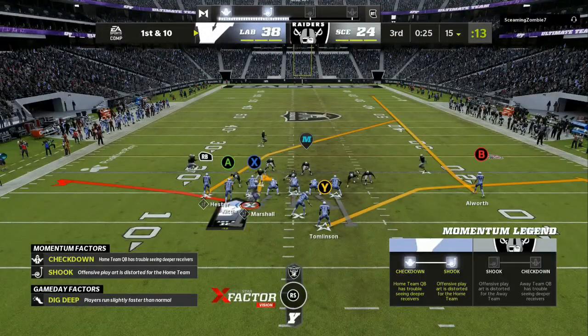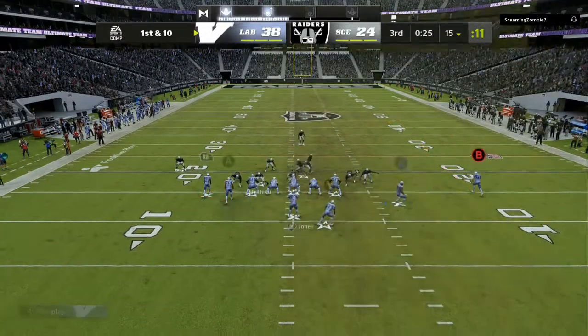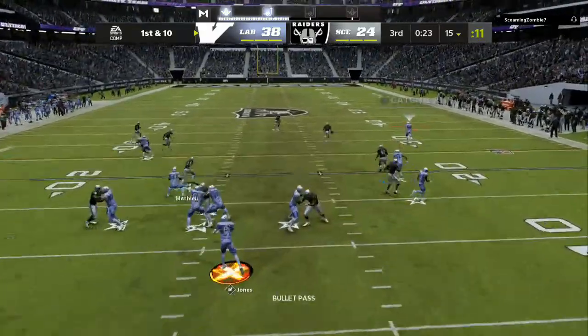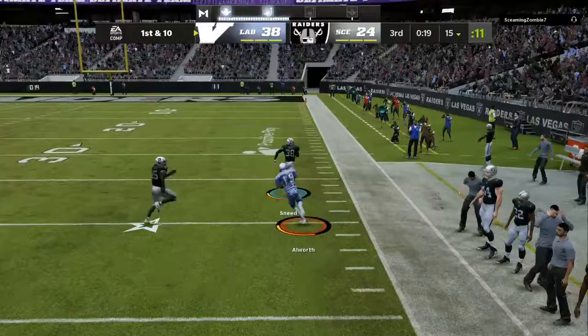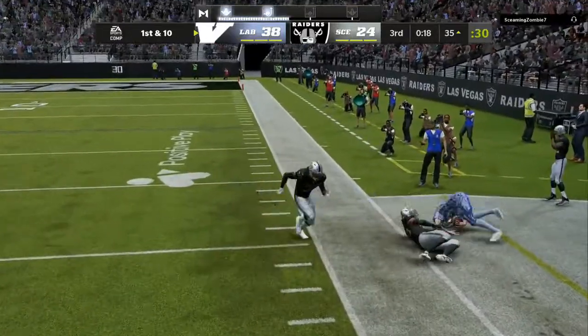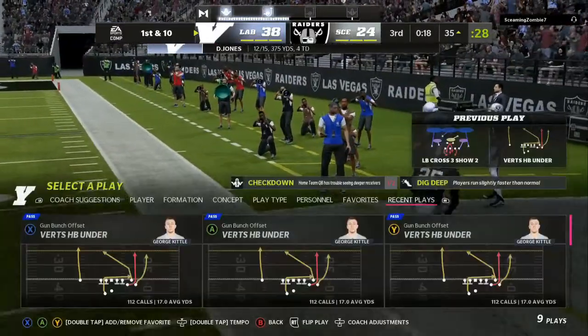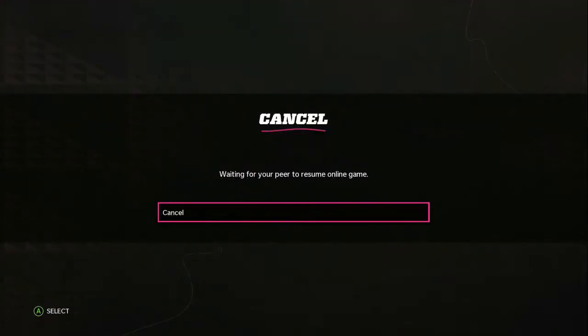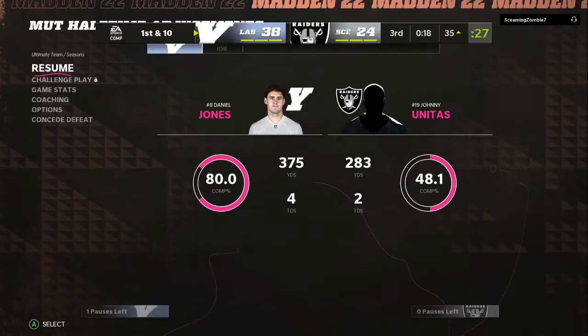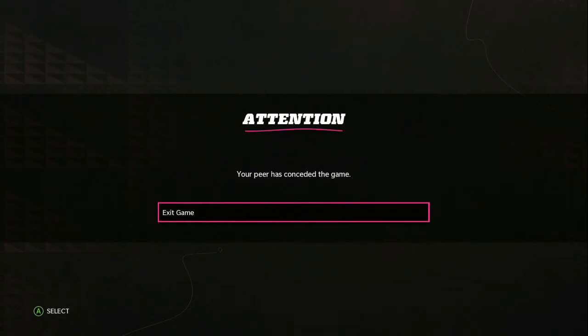As a bonus tip, you can see we have glitchy man- and match-beating routes. We can flip our formation, motion somebody over from the outside, and get somebody wide open. The faster your player, the more you can turn that into a one-play touchdown. If you enjoyed it, drop a like — get some merchandise and win some games.